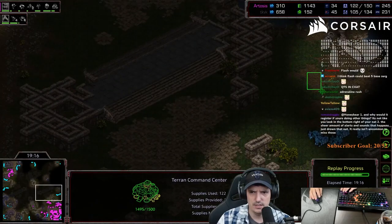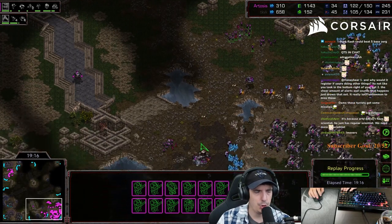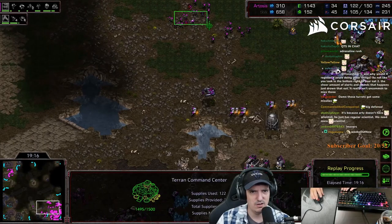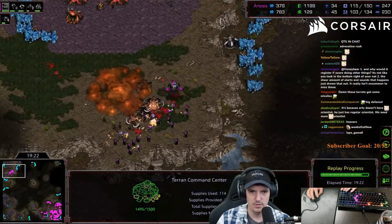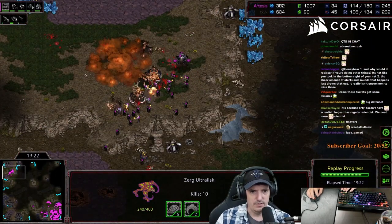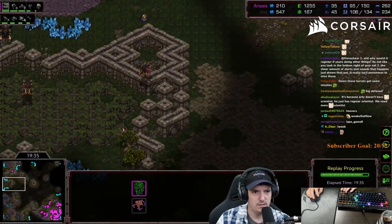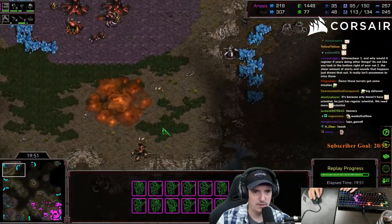I have a much bigger army but I am behind - he has four gases, ultras, and defilers. This third base being near that big bridge is a little bit tricky. I think I should have taken a more defendable location instead. On a lot of maps, your third base as Terran is also your rally point so you're defending it without trying - but here you have to have two separate groups of units. He's had several counterattacks, I've had to lift off multiple times. I tried to push the ramp but just didn't have enough - he wipes my army.